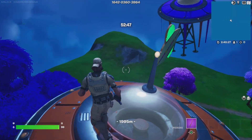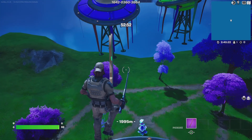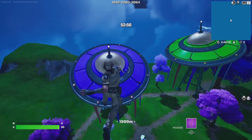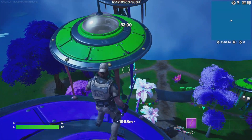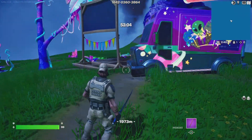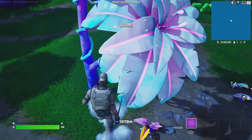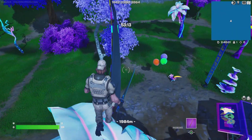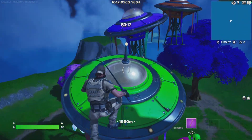Sprint jump all these UFOs, and then once you get here you've got to jump up on this little piece of wood, then sprint jump across, and sprint jump across this one. Went too far — but again, that's one of the nice things about this season, you get to go again. All right, let's get back up here.